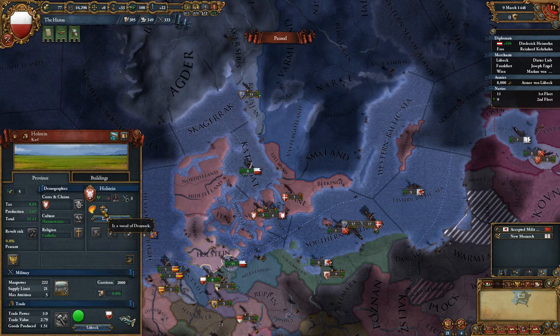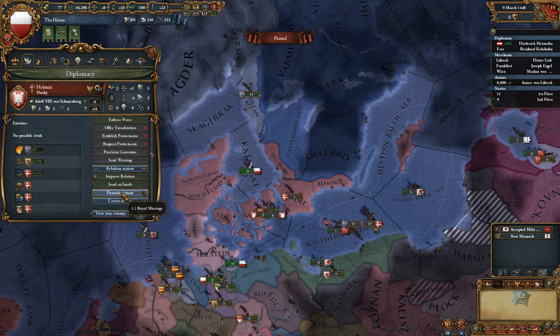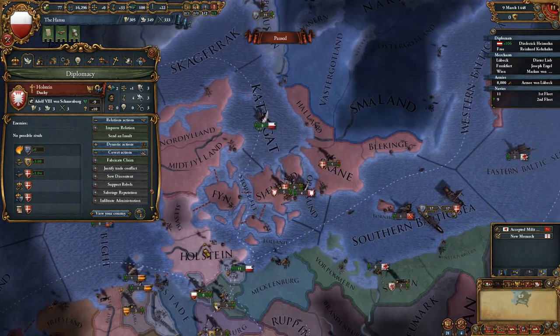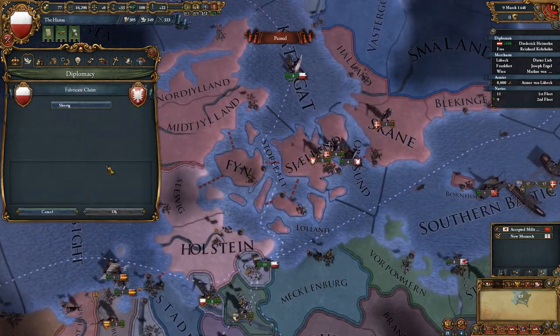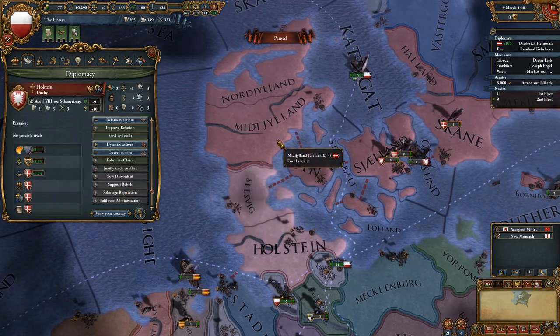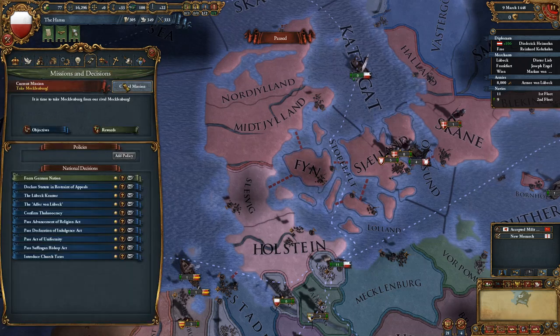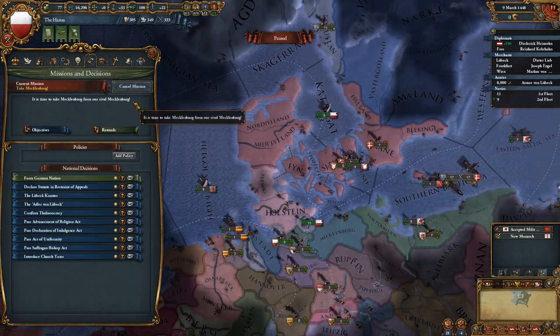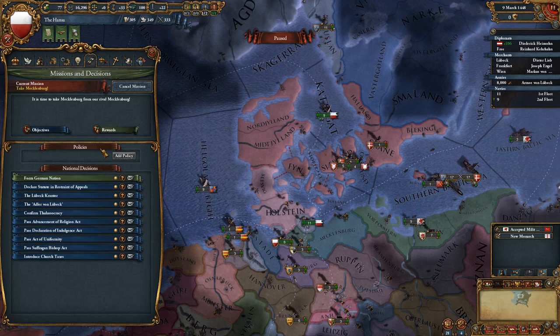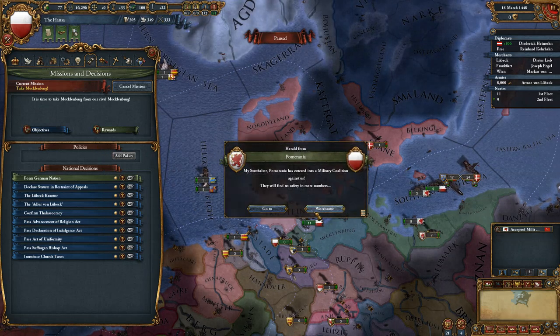One of the things that allows us to do is take advantage of this war — we might be able to nab a few territories off the people of Denmark by fabricating a few claims here and there. So that's one big thing there.